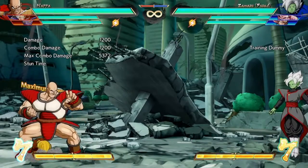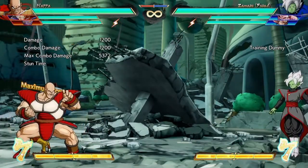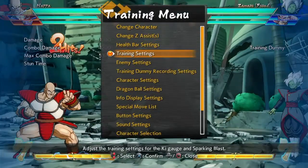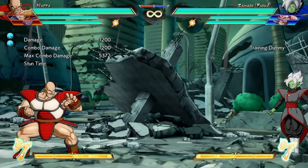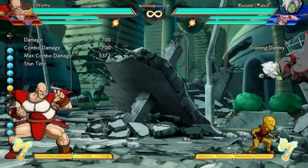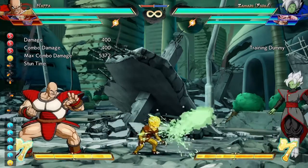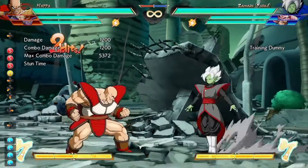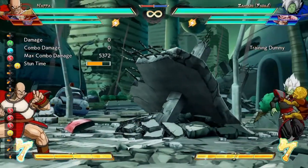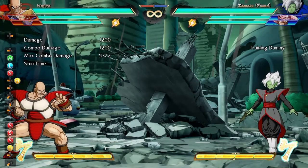One of the best parts about the Saibaman is you can click additional buttons to program what he does. You can make him spit repeatedly until he's done, or just do the slash — it depends on how many times you press the button. If you call the Saibaman and press light three times, he does three actions and then he's done. You can mix it up — one slice, one medium — and get really cheeky with it for restand setups.